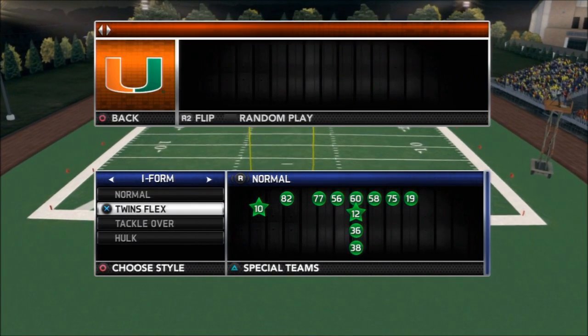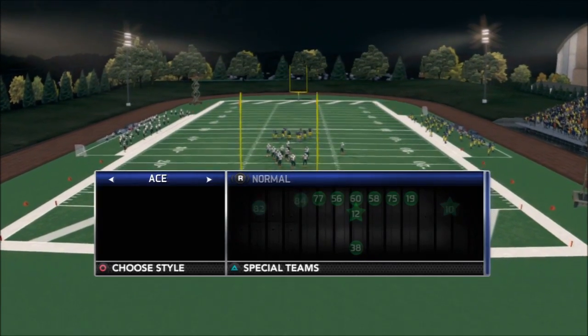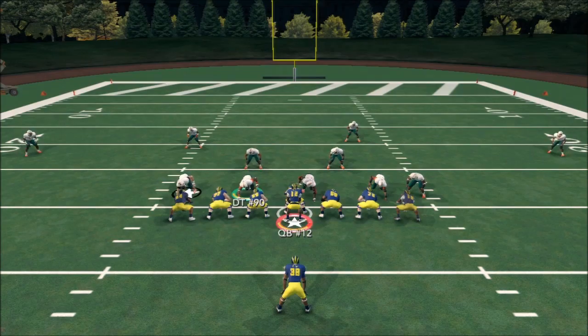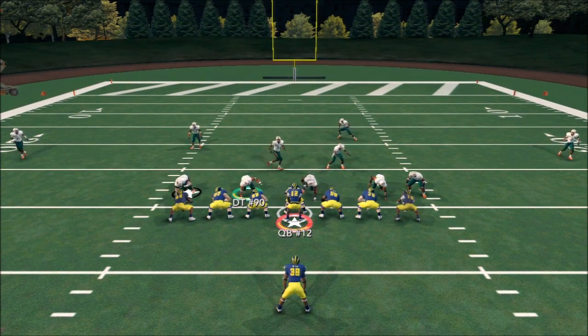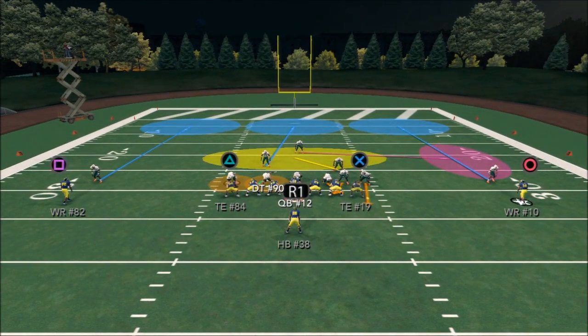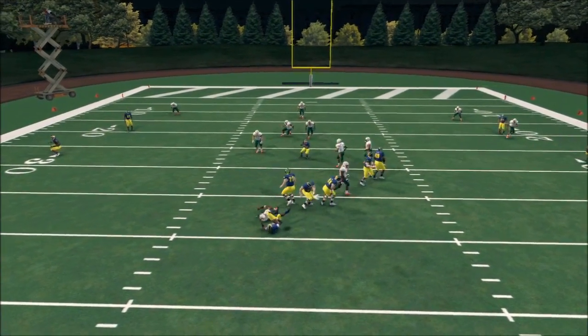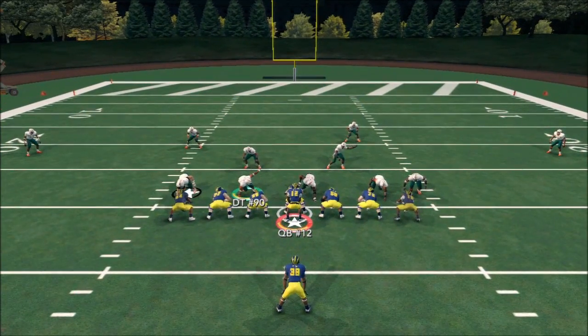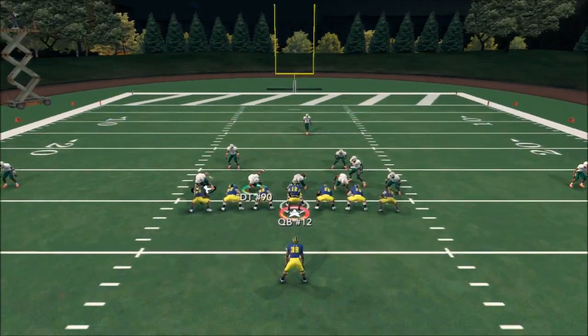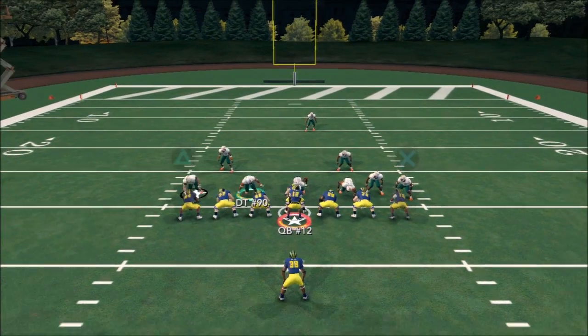Let's try this out of a different formation — let's go out of the Ace Big. What we do is show blitz, crash the line to the right, re-blitz the left outside linebacker which is on the right of the screen, put the DT and the defensive end on spies, control one of them, let them engage, and drop into coverage with them. Four-man heat off the edge. With a halfback and a fullback blocking, it can't be blocked against. He comes through — he just totally gets ignored.